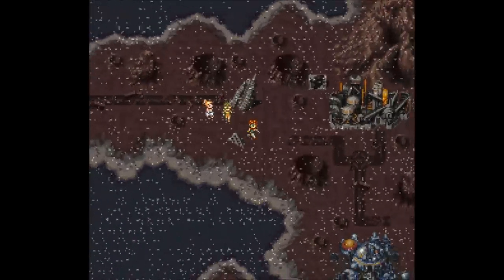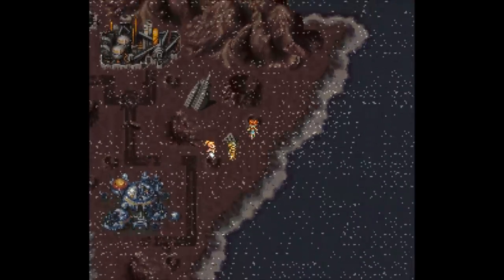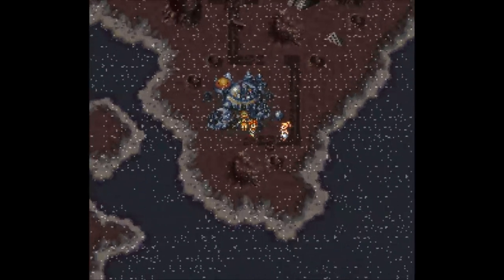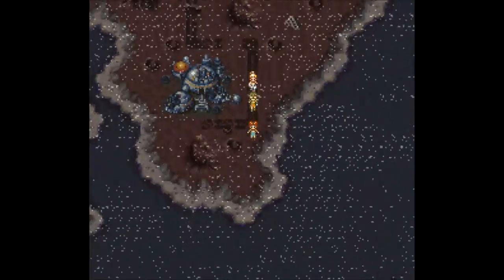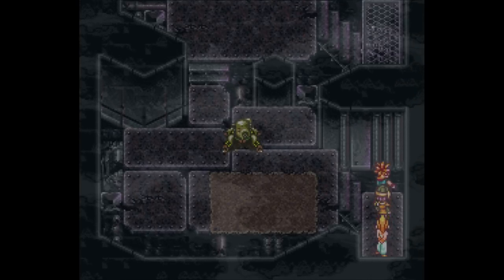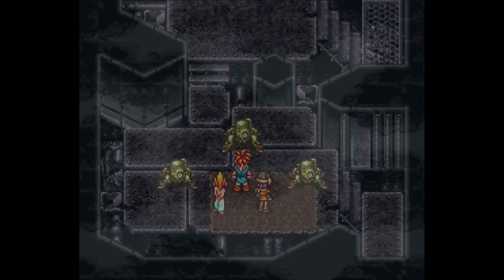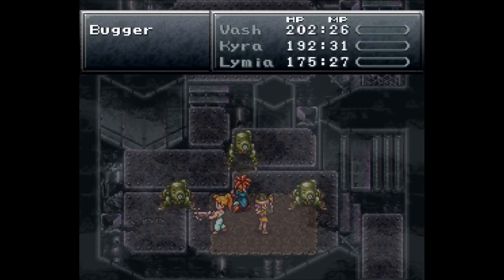Nothing notable at the skyscraper. We have two options: a factory, and the Protodome. I'm dropping a save — looks like we're headed into the Protodome first. I'm worried about this part. This is what I remember most about Chrono Trigger: it kind of gets depressing here with this whole depressing-future theme. After the first small dungeon, this is really where you spend most of your time — in the future. Now we've got to take on these Bugger enemies.